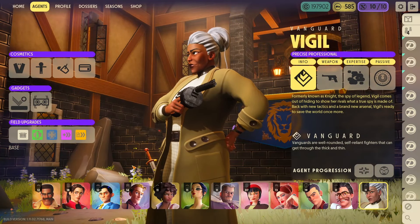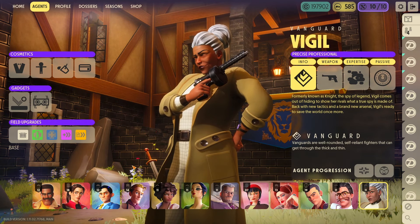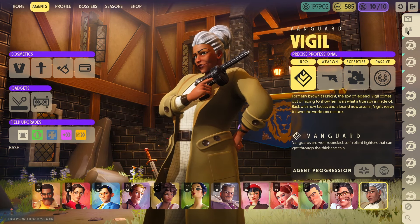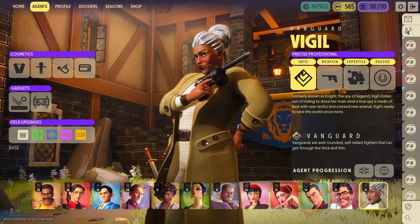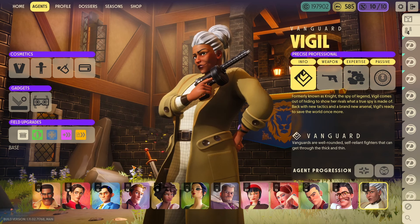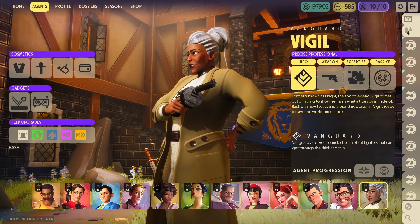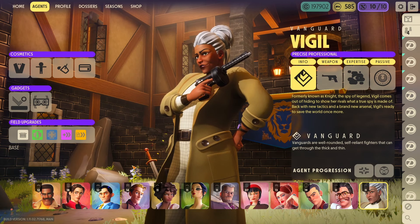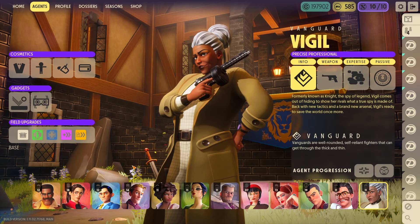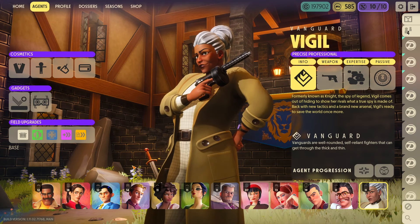While classes aren't really a thing in Deceive, Vigil is identified as a vanguard, which is supposed to be a well-rounded, reliant fighter who can get out of any situation. Vigil kind of fits that role, having a lot of variety. A lot of her weapons feel rather different, her expertises are three rather different things, and her passives are three rather different things. With the amount of variety she has, she becomes a vanguard and can get out of any situation with proper planning, though she plays a bit differently than her other vanguards, Chavez and Squire.